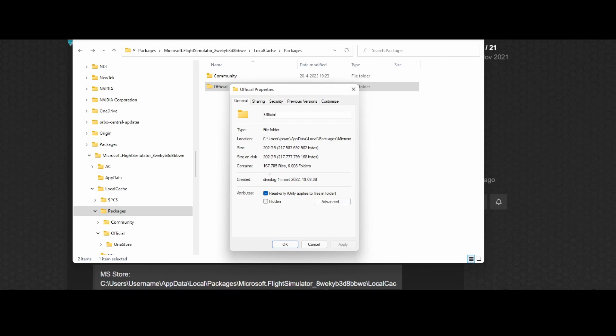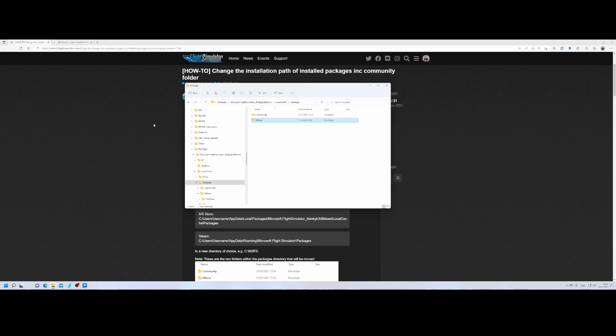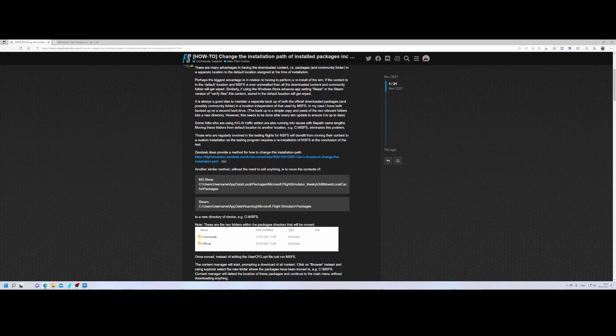Going back to the site, there are two methods — both essentially the same — which allow you to move this content outside of the packages folder. You can do it for both the MS Store installation and the Steam installation. Unfortunately, for the Xbox installation there's no other way than to reinstall completely.